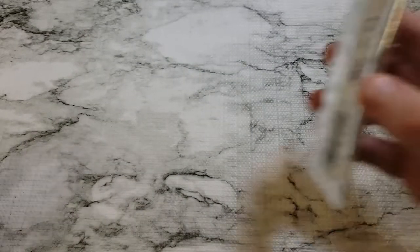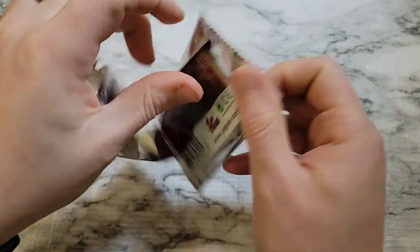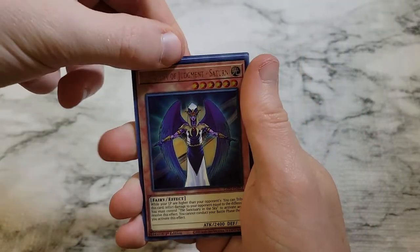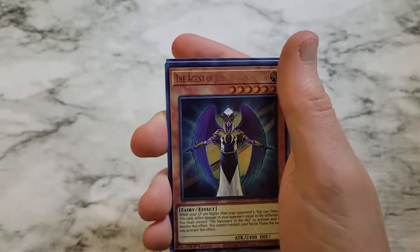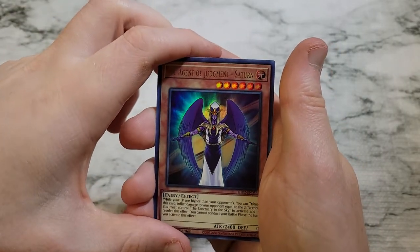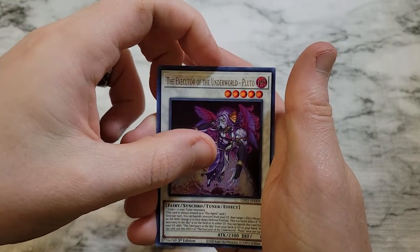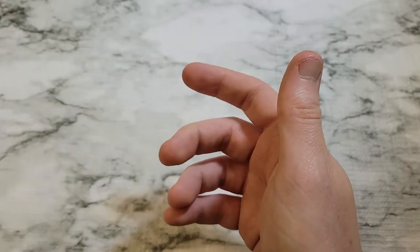Alright, I'm down to my last pack - my last chance here. Will we get lucky? Come on. Let's see. Over in the back - Codex Porter. And Zector Hornet. Agent of Judgment Saturn. Executive of the Underworld. And Majesty Hyperion.